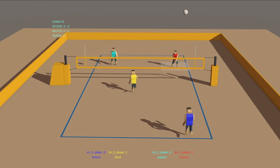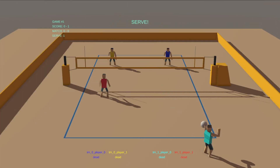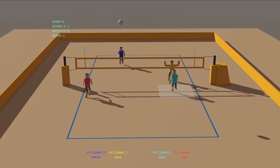Hey, so my volleyball prototype — check it out. This is about five days worth of work. I started this Monday morning and worked on it during the week and added spiking Friday night, which was yesterday. So this is five days worth of work.